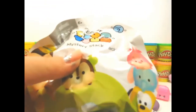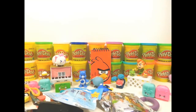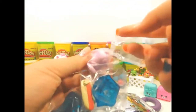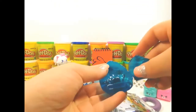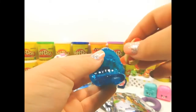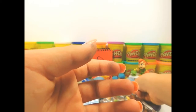Let's open up the Tsum Tsum Mystery Stack Pack. We got Angel! Surprise! Here we got it open, and Angel looks like she has a surfboard — she's riding a wave. Let's put this together. Here she is, riding a wave. She fell off!